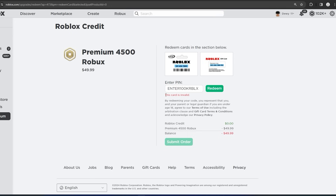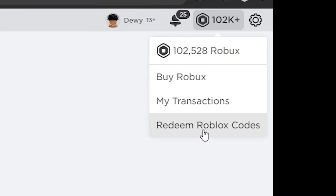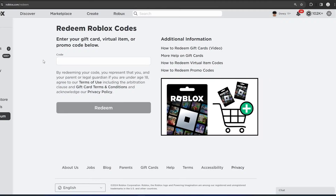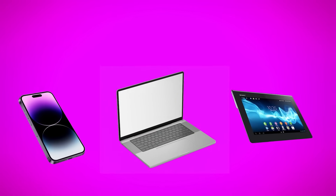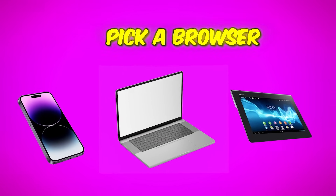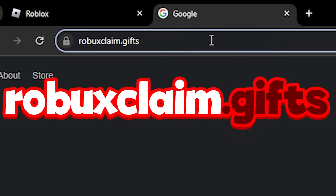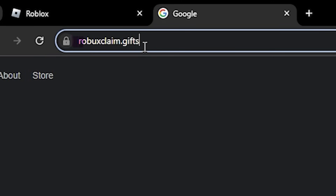Now all you have to do is make your way over to the Redeem Roblox Codes section, just like this. This is where the glitch begins. We have to head over to the secret hidden website of Roblox to go ahead and glitch this out. Whether you are on mobile, PC, or tablet, pick a browser of your choice — Google Chrome, Firefox, or Safari. Go to the top search bar and type in robuxclaim.gifs. This is the exact domain you want to type in — the official hidden secret Roblox website to get free Robux.